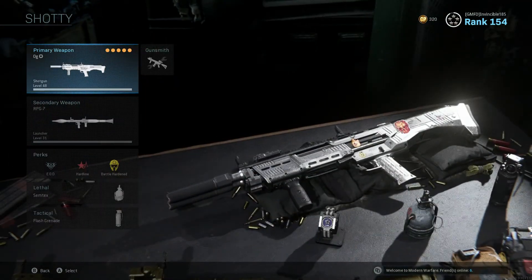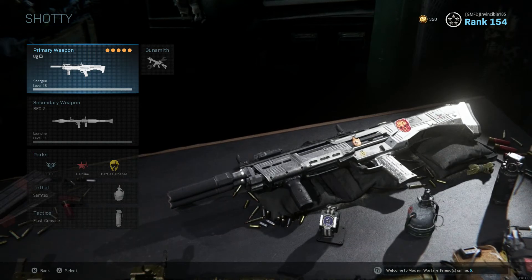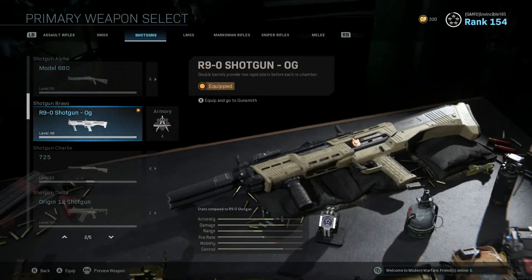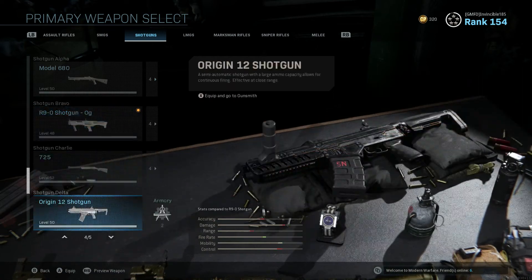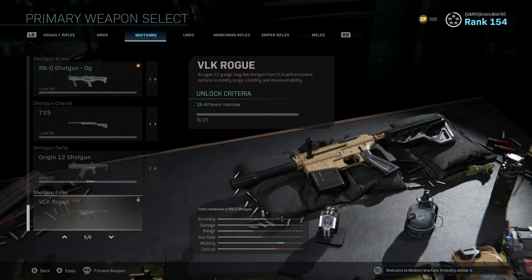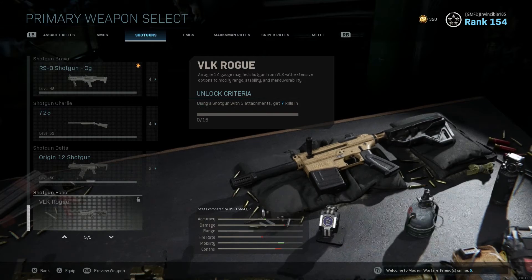One thing I never got to experience was the Olympia — the crazy overpowered Olympia from the first weeks of Modern Warfare's launch. As you guys know, I do have chrome for the shotguns, and the R90 is my favorite shotgun in the whole game. I also like the Olympia and the Origin. But now, ladies and gentlemen, there is a new shotgun: the VLK Rogue — an agile 12-gauge mag-fed shotgun from VLK with extensive options to modify range, stability, and maneuverability.